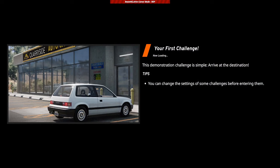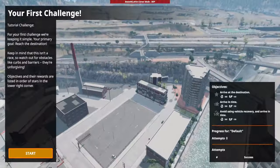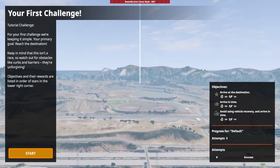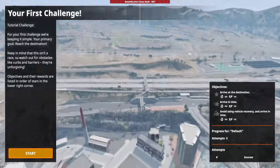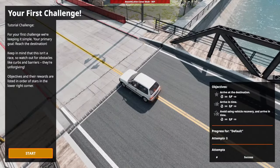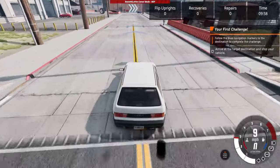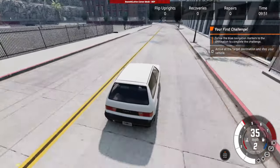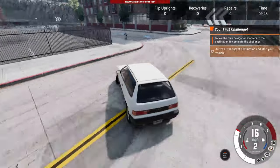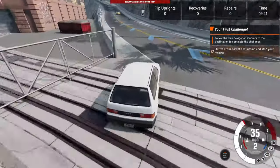I'm kind of speeding through the tutorial — I never read any of this stuff. Tutorial challenge: your primary goal is to reach the destination. Keep in mind it's a race so watch out for obstacles like barriers — they're unforgiving. We're trying not to damage our car because I'm pretty sure we're gonna go sell or trade it in. But I mean, what's a little fun if you can't drift? This car can actually get up and go. Oh, I already hit a car.